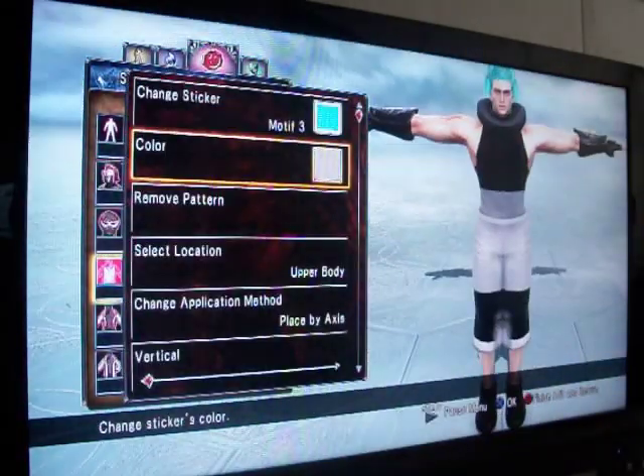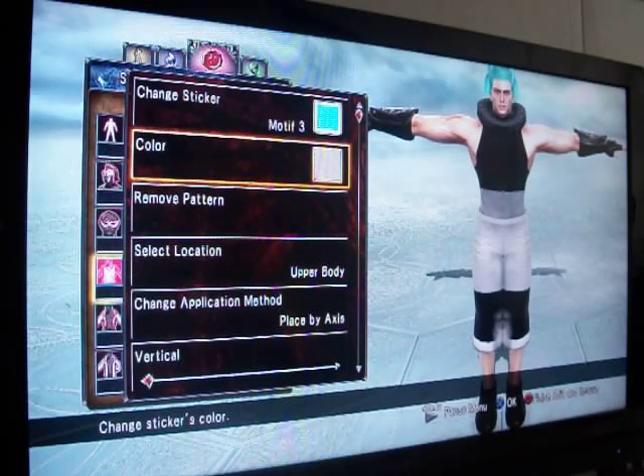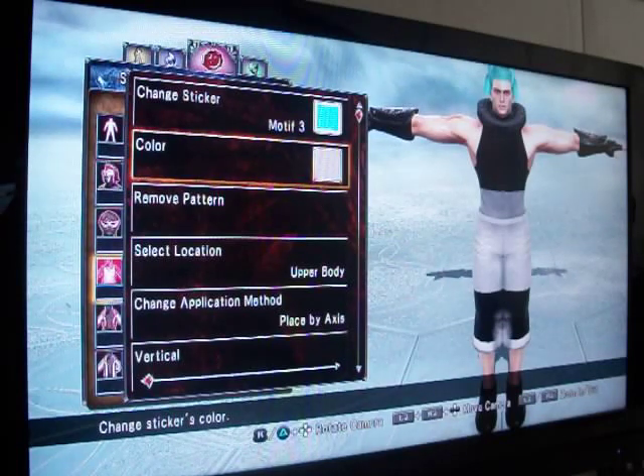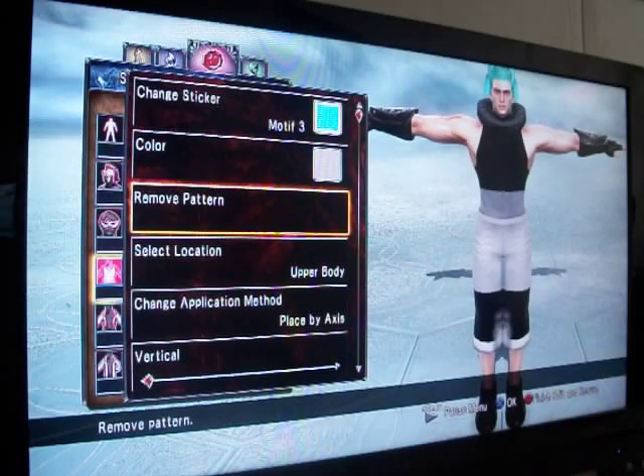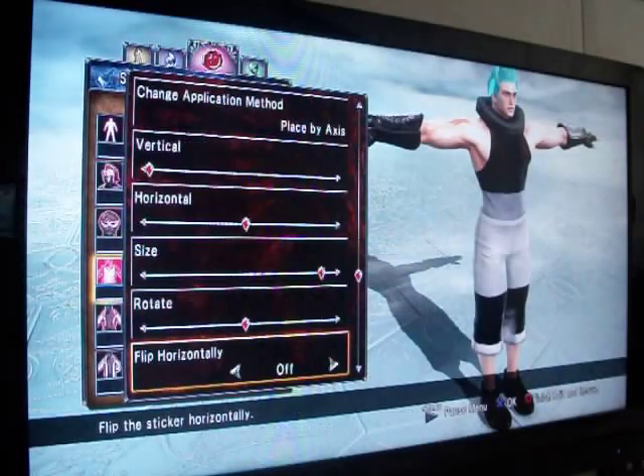We need a sticker here because he's wearing his pants up really high or something like that, or he's got bandages around his body. So you'll need a sticker here. Use mode of 3, use 909, and place it under these parameters here.